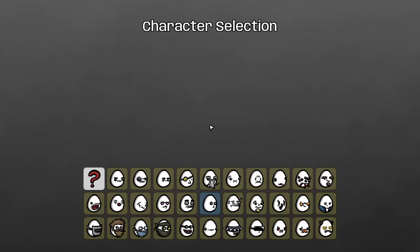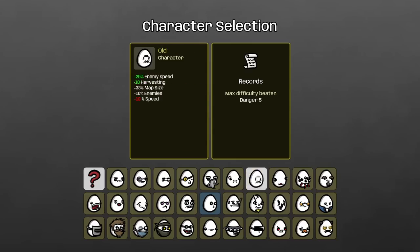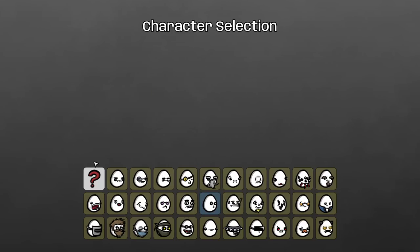All but one remains, the one in the dead center — like a crown jewel, a trophy in the case waiting to be placed. Saver, saver, saver — that's all we got, and then we got danger level 5 wins with everybody.